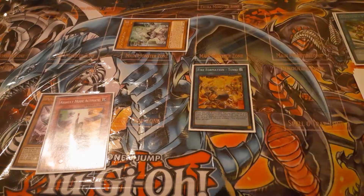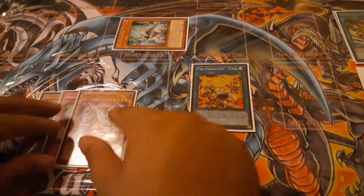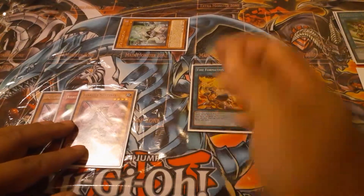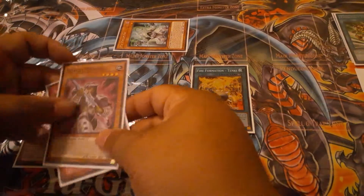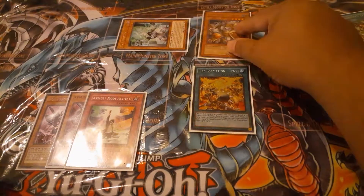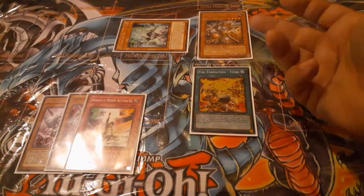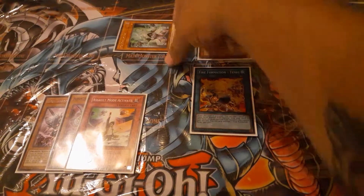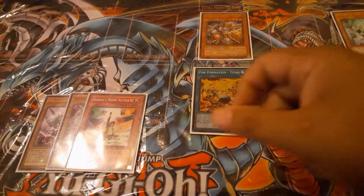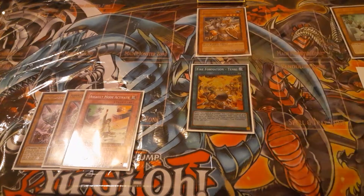Upon Psi-Reflector's special summon, we'll search out Assault Sentinel - this gives you so many plays, and I'll show you your options. Then we're going to use Psi-Reflector's other effect by revealing Assault Mode Activate to bring back Assault Beast and increase its level to seven. From this point you're going to link away - since you're not locked into synchros - into Linkuriboh. Now you have three cards in the same column.